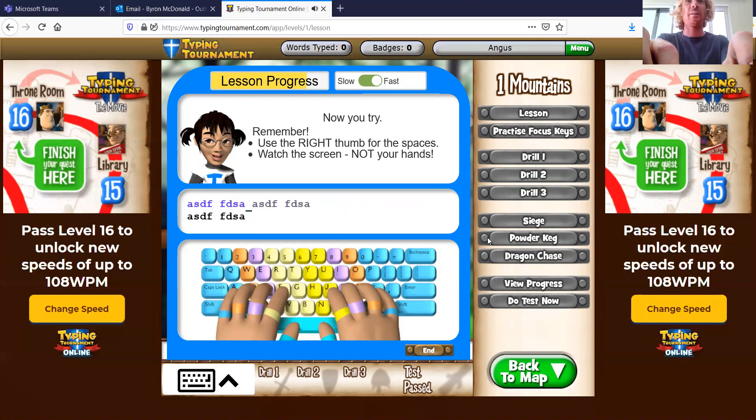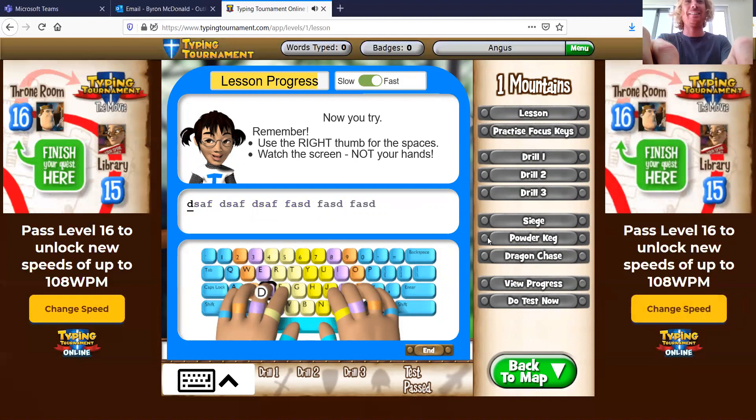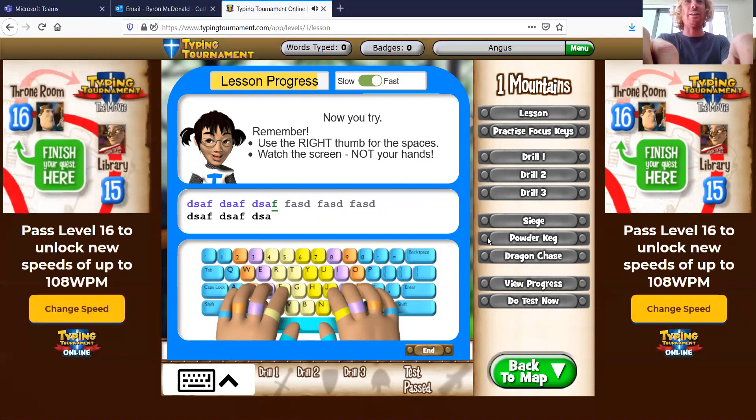Oh, we're going backwards now. D, F, F, D, S, A... A, F, D, S, A, F. This is quite tricky.